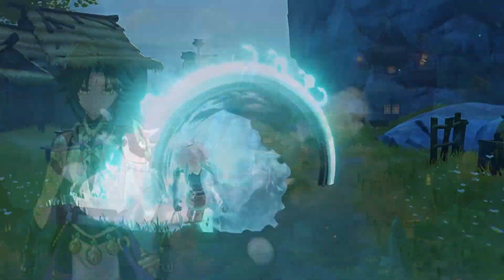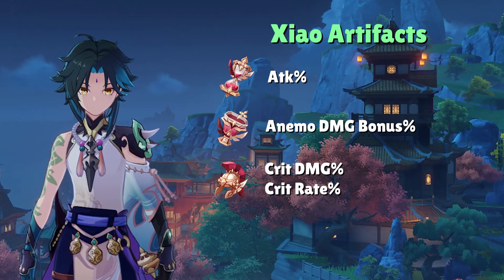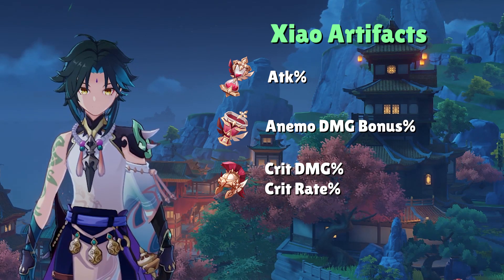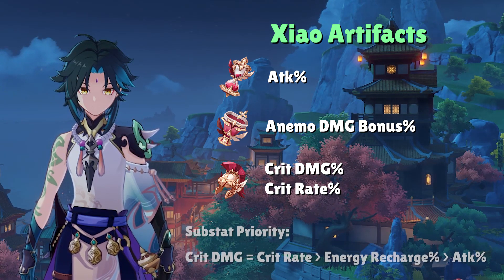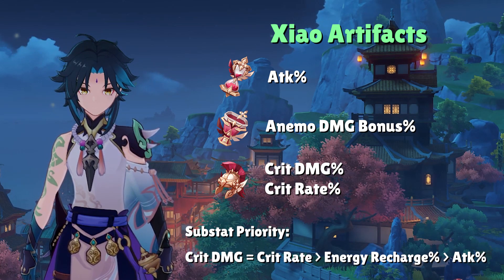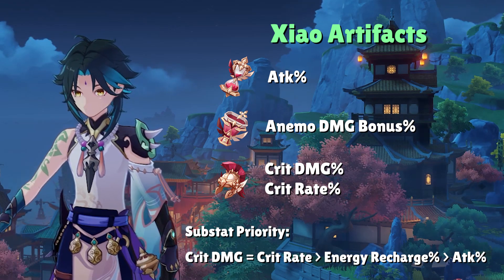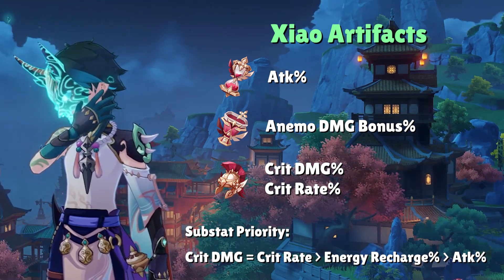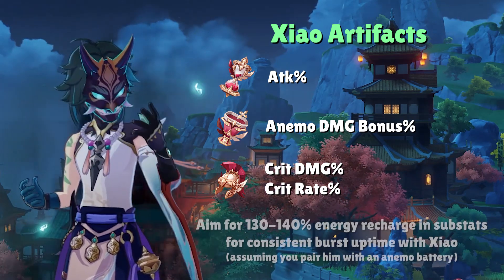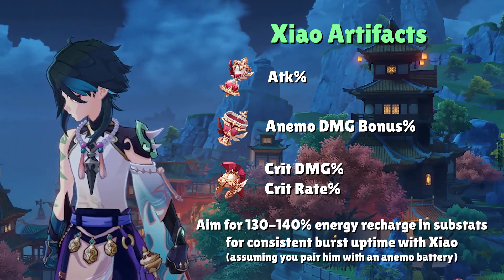For artifact stats, it's the standard DPS setup: attack percent in the hourglass, Anemo damage bonus in the goblet, and crit rate or crit damage in the circlet. For substats, priority is crit damage, crit rate, energy recharge, attack percent, then everything else. Energy recharge is something you cannot ignore when building Xiao. Even with a second Anemo character to generate extra energy, most Xiao players should aim for a total of 130–140 energy recharge.